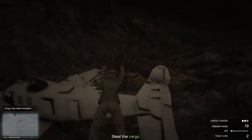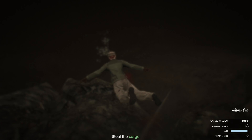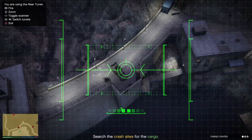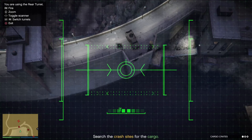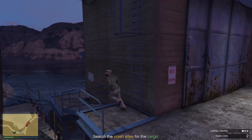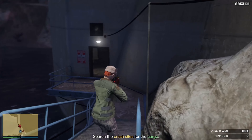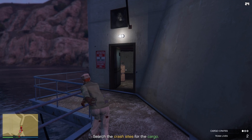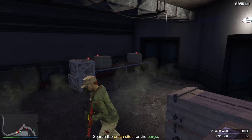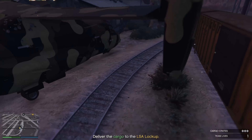After that, go to the other crash site — this one was in Alamo Sea. The last cargo crate was located near the dam. Use your rear turret or your front turret to locate the crate. This one was not in the sea; it was in the dam. You'll have to land your Avenger if you're doing this solo and retrieve the crates. I suggest throwing a sticky in there just in case there's a Meriwether guard in there. Once you retrieve the crate, go back to your Avenger and deliver it to the LSA lockup.